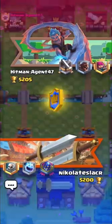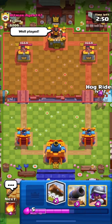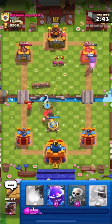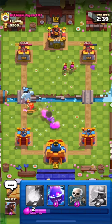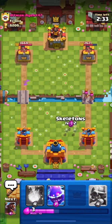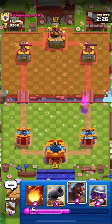We are in the next match guys and we are up against Hitman Agent 47. He just spammed his valkyrie and hog at the bridge, and he has a level 14 hog. Our hog got some damage on his right side tower, and his archers are coming from the right lane. I will distract his archers using my skelly and electro spirit — despite that, his archers will get two shots.